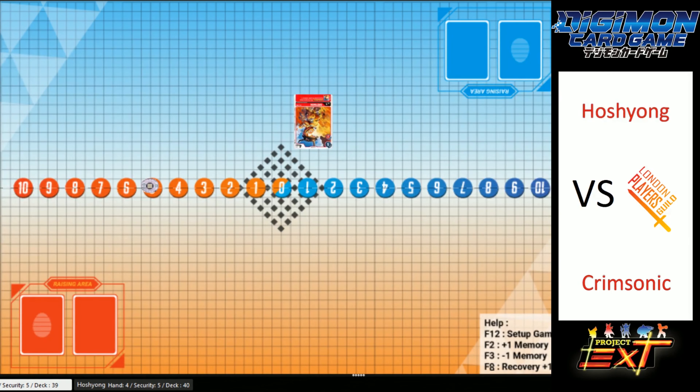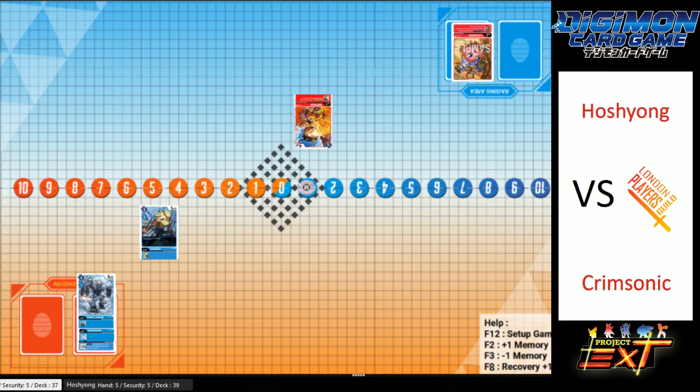We've got a Greymon being hard-casted now. This is a Greymon where if you digivolve on top of it you get security attack plus one regardless of what Digimon it is — a fantastic effect to have. Crimsonic's got all the memory in the world to digivolve right now. He's got a level four and a level four, plus the inherited skill: if your opponent has two or more Digimon with no digivolution sources, the Digimon gets plus 2K. That's fantastic. And there's a big Leomon coming down, putting Hoshion on one memory — Crimsonic really knowing how to lock somebody into low memory.